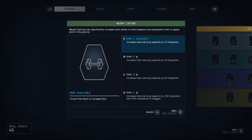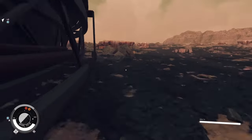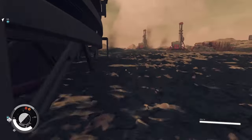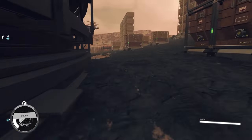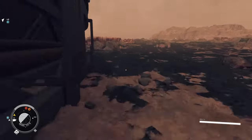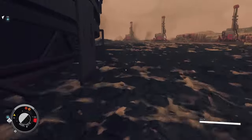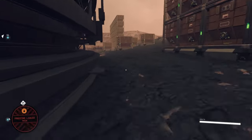Next, make sure you have the weightlifting skill opened up. Now it is time to run some laps. Sadly, some of the old tricks don't work, like running into a wall — you actually have to travel. So get to sprinting. I am running around my landing pad with the Shipbuilder. Run laps around this structure until you run out of O2.